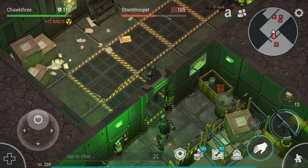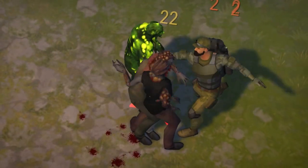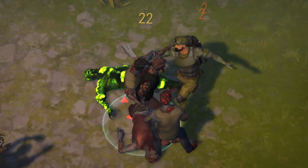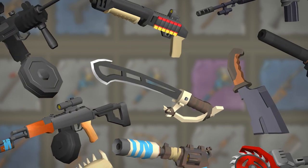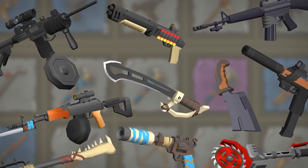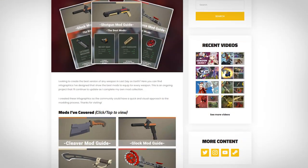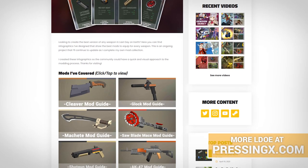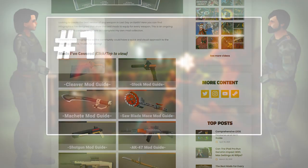Modding your weapons is one of the most important side grinds in Last Day on Earth. You can turn a mediocre weapon into a really well-performing one, and it's also one of the most fun ways to progress inside of the game. There are tons of mods in Last Day on Earth, and in this video I'm going to be narrowing it down to the top five. The criteria for these top five is performance based on budget and also a fun factor, so it's kind of a personalized list.